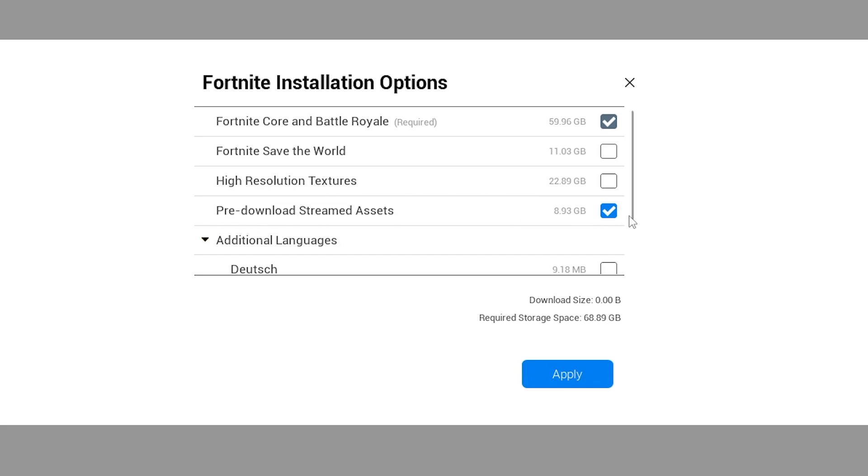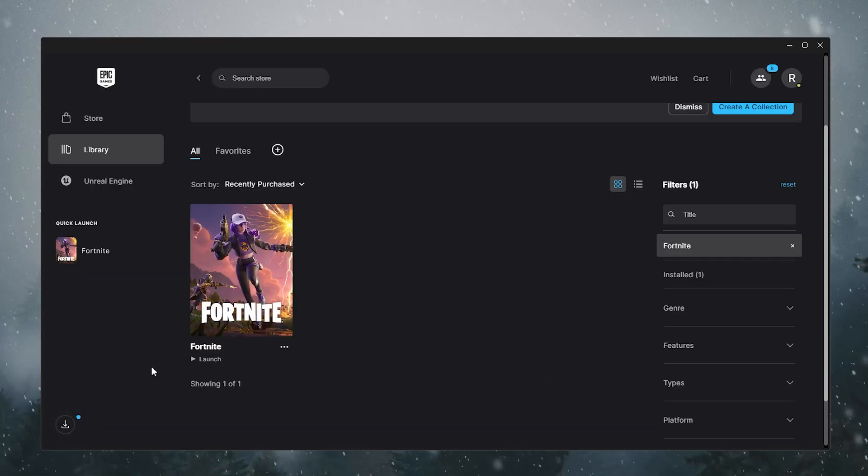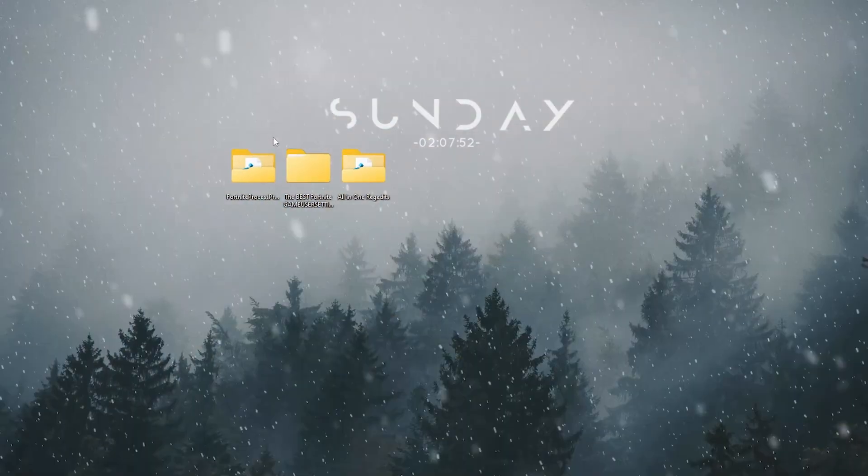First, uncheck High Resolution Textures, then check mark Pre-Download Streamed Assets to fix pink spikes in Fortnite. Hit Apply — this will start downloading some files to your PC for Fortnite.